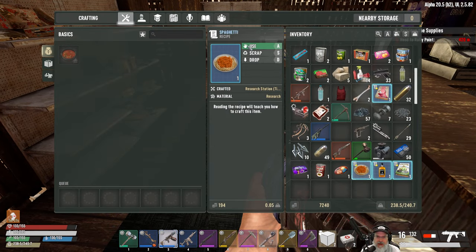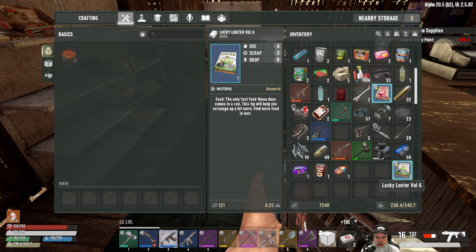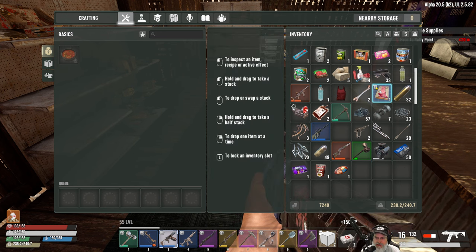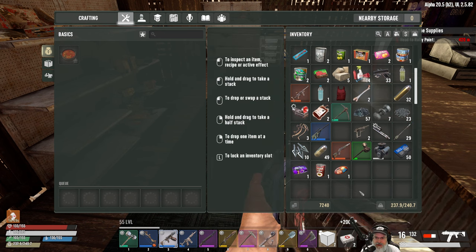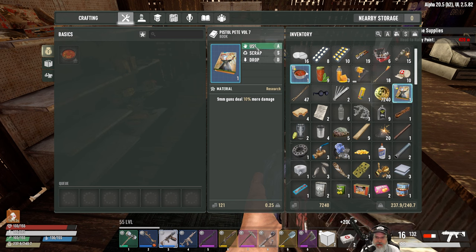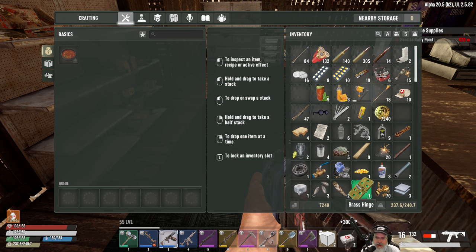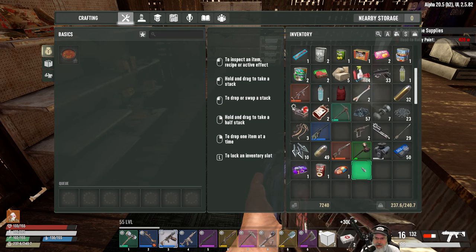We got some good stuff - we can now make spaghetti, we can now make awesome sauce, we can now find more food in loot, and we can make double pocket mods which is going to increase our weight carrying capacity. That's a beautiful thing. And pistol peeped - sure, we'll do 10% more damage. And hobo stew. We know how to make most of the high-end food recipes now. That's just a beautiful thing.